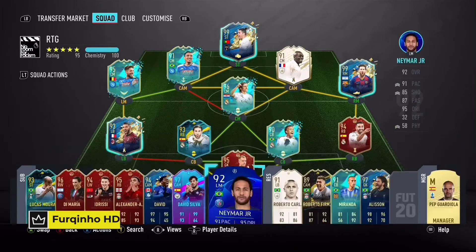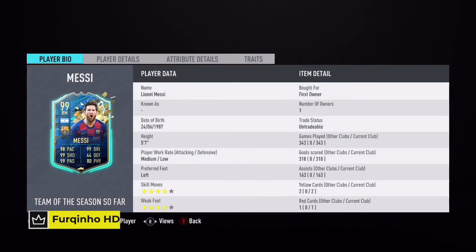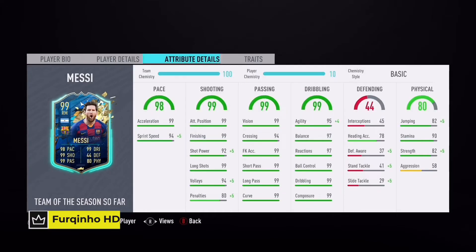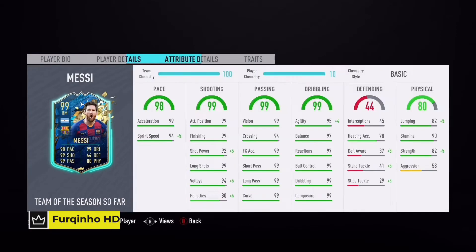On the bench, I normally take off Makelele and bring on Di Maria — go 4-3-1 in game, Messi CAM, Ronaldo up top. Messi's stats: 343 games, 318 goals, 163 assists — that's over 470 goals and assist contributions in 343 games. Remarkable. Top pace — 98 pace, and with Basic chemistry style goes up to 99 pace, 99 sprint speed, top-end shooting at 99, high-end passing, top-end dribbling. He's got 90 stamina so he'll last the full game, and 82 strength going up to 87 with Basic. His traits — the finesse shot trait and the outside the foot shot trait — which is absolutely handy in this game as the meta.